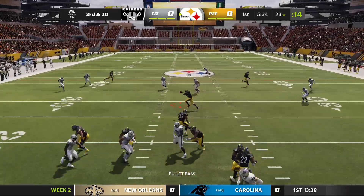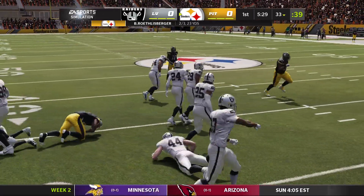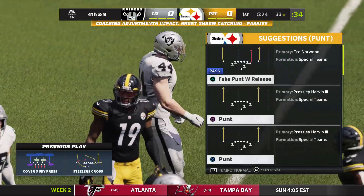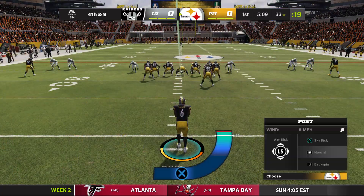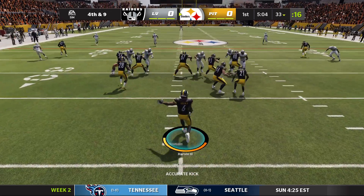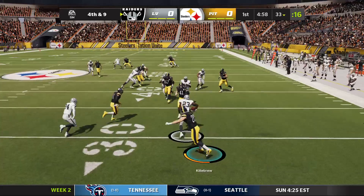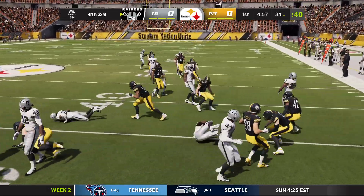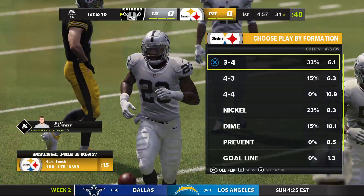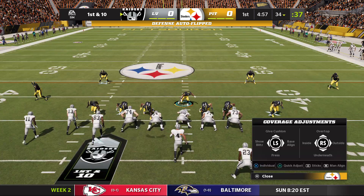We're going to have to kick it out of there — that was unfortunate. We got the coverage we wanted, but instead of running the deep crosser, he ran like a hitch or short hook route. Missed the hit stick. A good punt, but a nice return of 11 yards. The Raiders will take over now, first and 10 — second drive of the game coming up. A little bit of a messy start to this one.